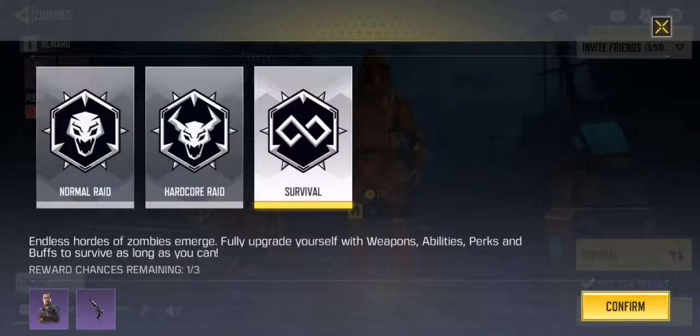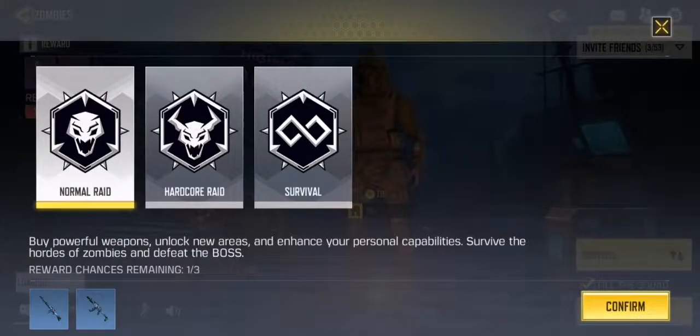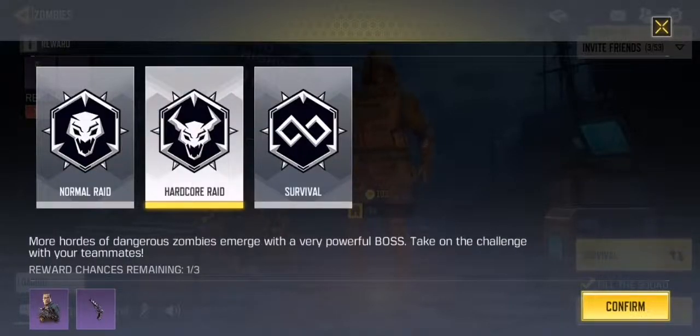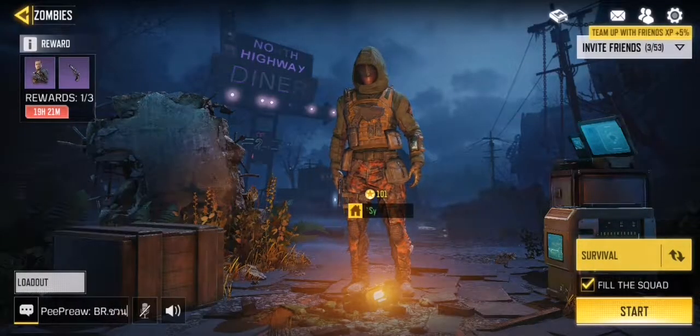Now for zombies in general, there are three different game modes: Survival, Hardcore Raid, and normal Raid. Survival is basically what it says — you survive as many rounds as you can, and you get a spin at the end of each round with a chance to get this character or this weapon.